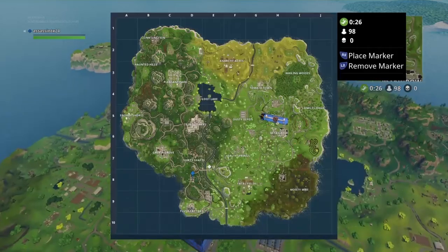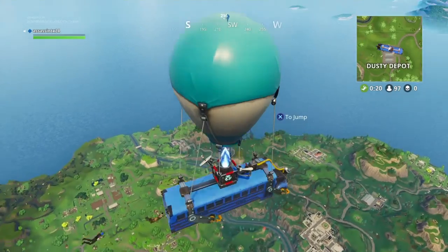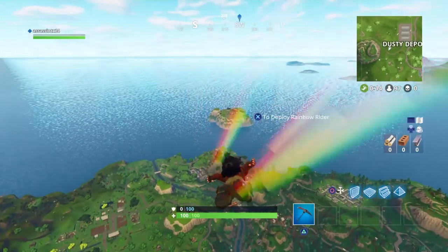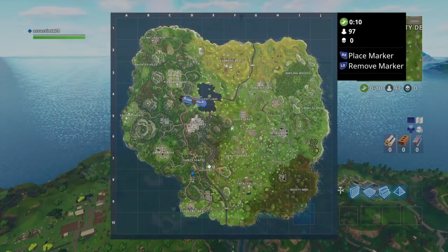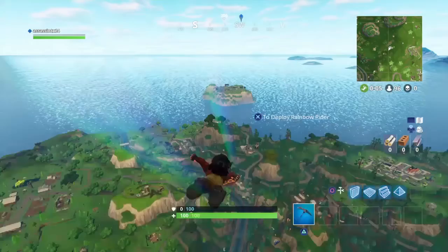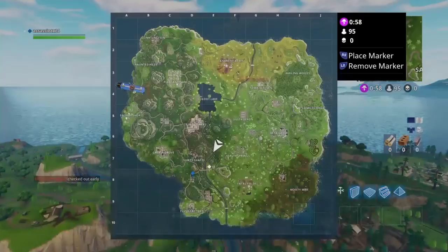Hey guys, today I'm going to be showing you how to do the treasure map in Fortnite. For Dusty Divot, first you're going to go to Dusty Divot and you'll see a treasure map in the middle alley. It's going to show a car on a house — well, this is the place you need to go to.